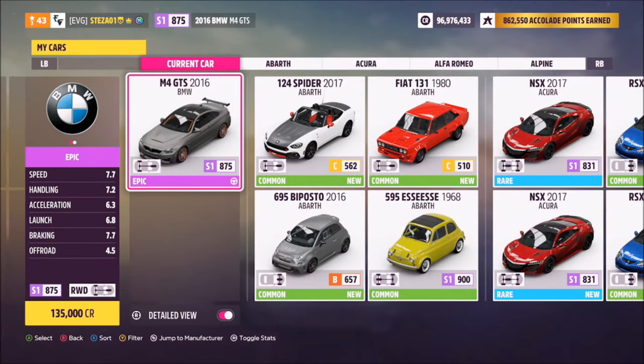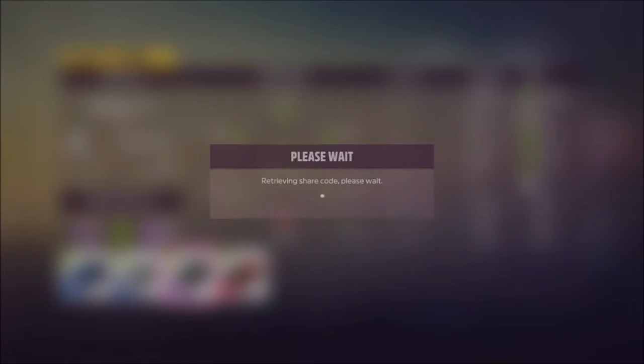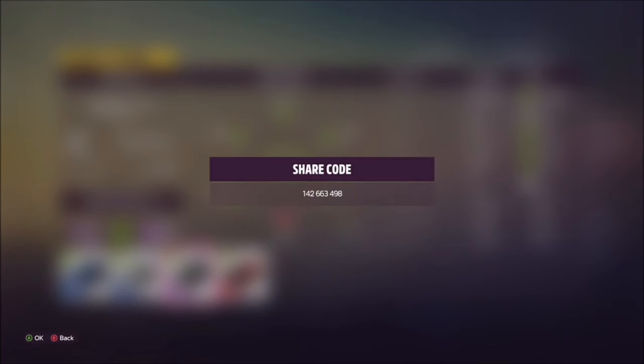This is the car in question and it will set you back 135,000 credits from the auto show, unless you already own it or can pick one up cheaper in the auction house. I have also created a tune for this - it's nothing too quick but should hopefully help out with a couple of the challenges. The share code is 142663498 and it's called Forzathon.